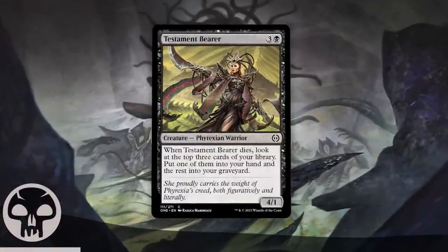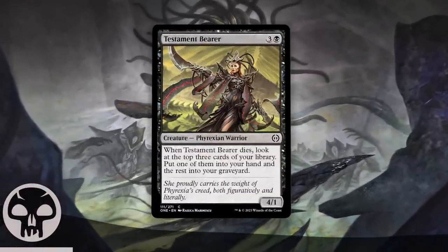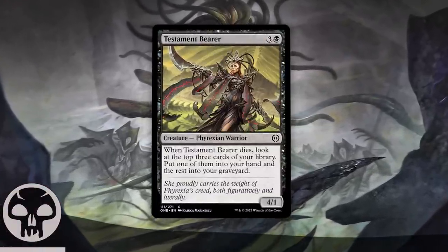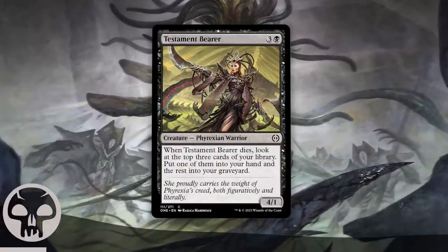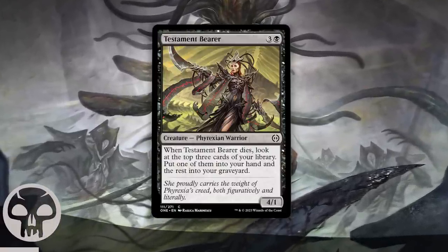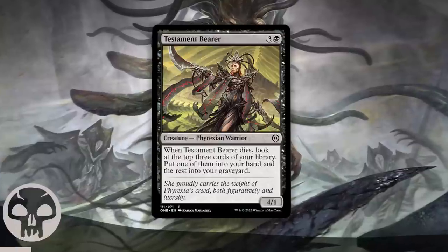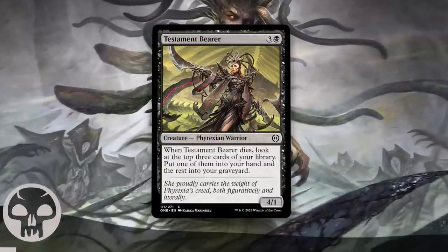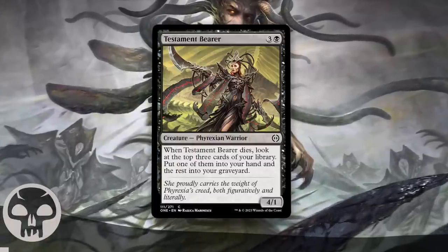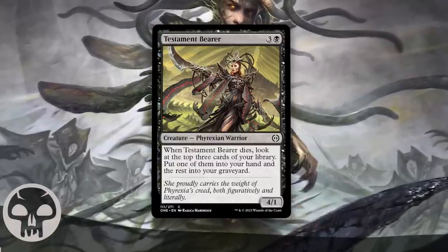Testament Bearer is one of my pet cards so I have to mention it. It goes into everything and will 99% of the time get you serious value thanks to its stat line. It can't be chumped by a mite token, it threatens serious damage every single turn, or can sit back and block giant creatures — taking them down and letting you card filter at the same time. You will almost always get the better end of the deal when this dies. It's always a safe inclusion in any black limited deck, I guarantee it.